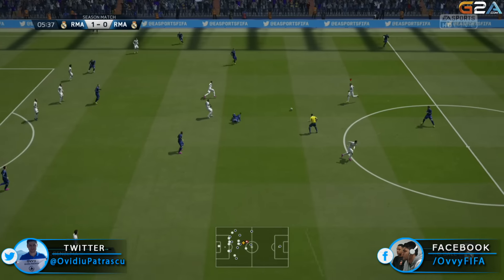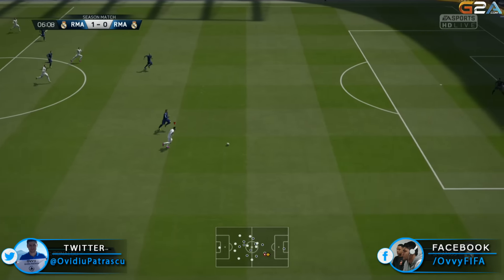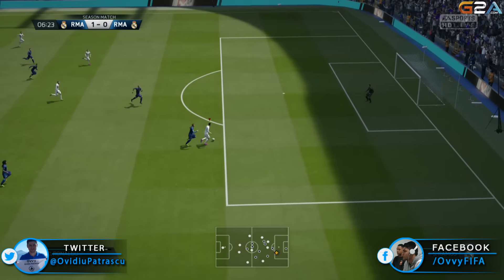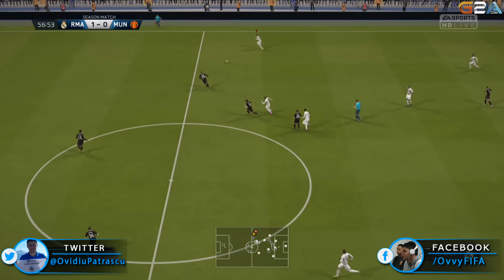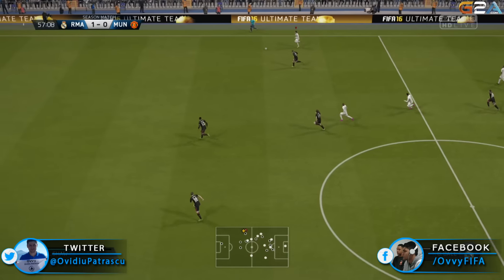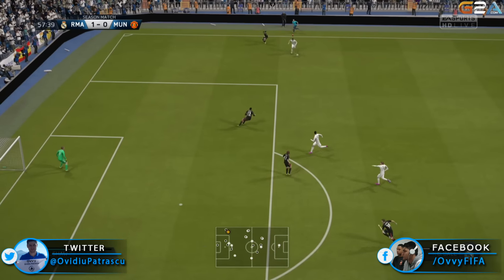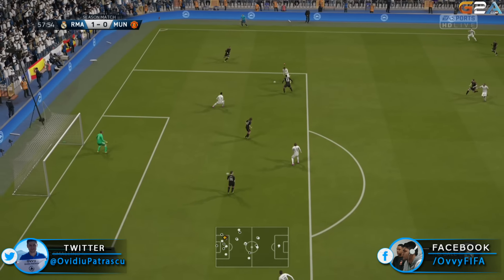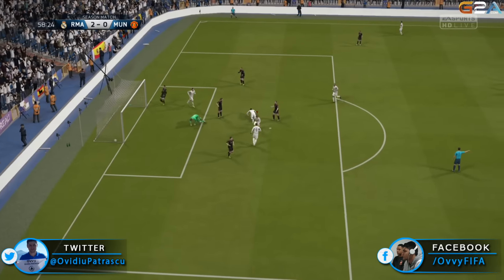The first thing you need to know for counter-attacks is that your best friend is the speed boost. I just did a tutorial on that yesterday, you're welcome to watch it if you haven't yet. All you need to do is, while running, flick two times the right analog towards the direction you want to go and boom. The defender won't stand a chance and you will go open on the counter-attack, especially when you are using a pacy striker.